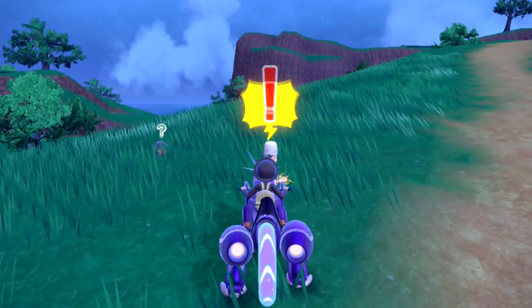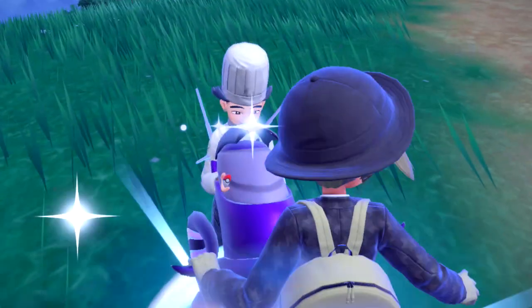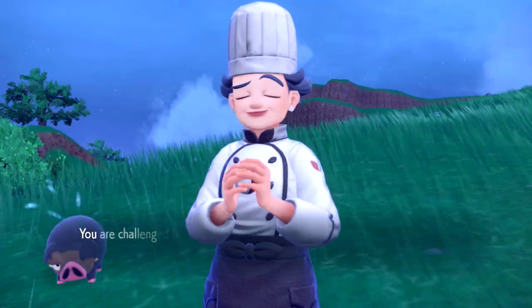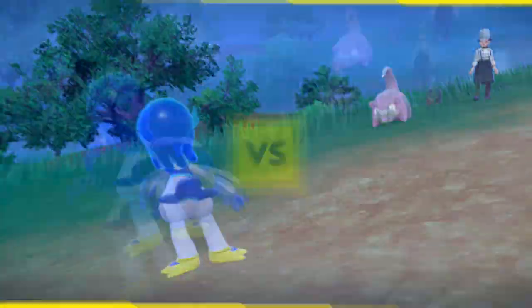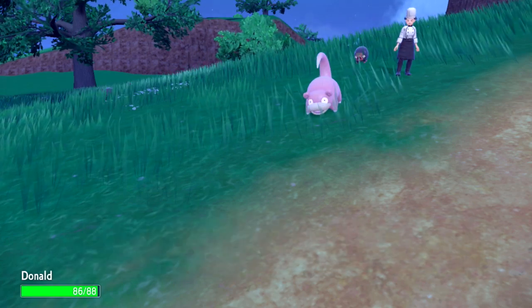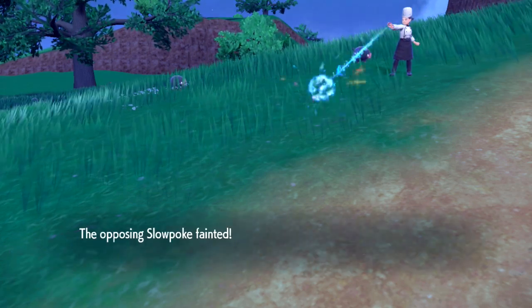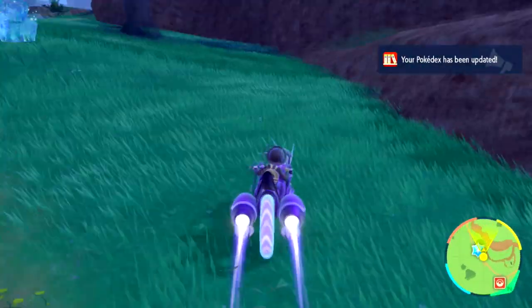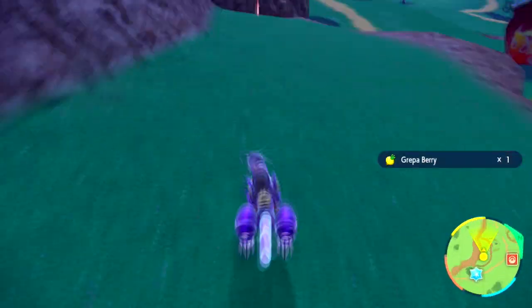There's a Pokemon Center right there — a bit of a checkpoint indicating you're roughly halfway through the East Province area. This is the first part of the East Province area, and pretty soon we're going to go back to the normal live commentary because nearby this Pokemon Center is actually Team Star. I will see you guys in a moment.